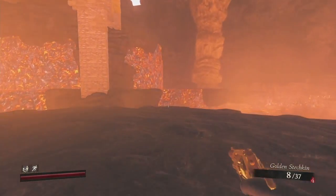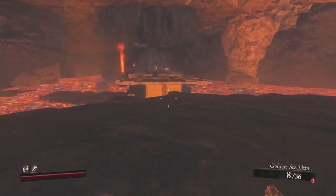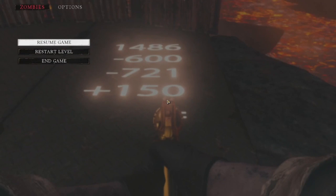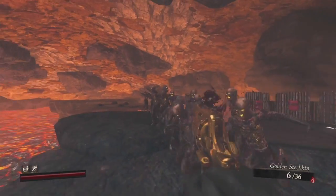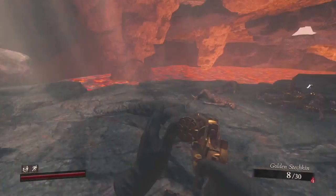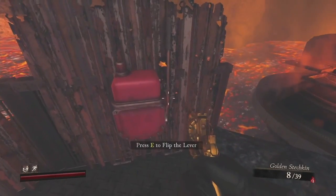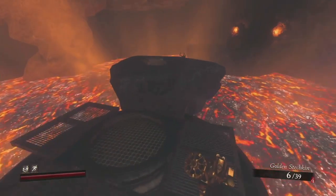Jump on this little platform — it's going to start rising, and once it gets to the top you'll have another path to traverse. Do a little parkour and there's another math problem coming up. I've run it three times and it's been the same each time: you need to enter 315. Kill the horde behind you down to a manageable amount, then interact with the levers. The middle lever is already on one, so just set the others to three and five — your pathway will open.